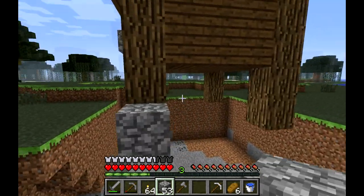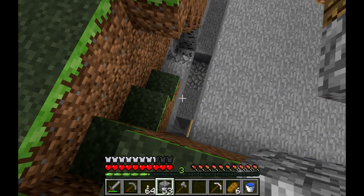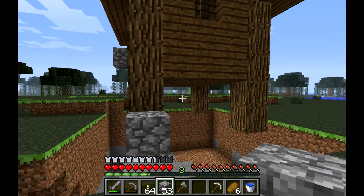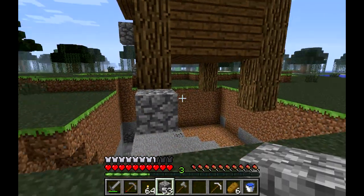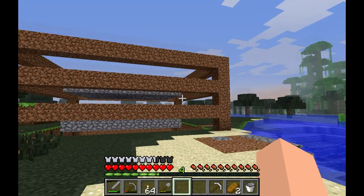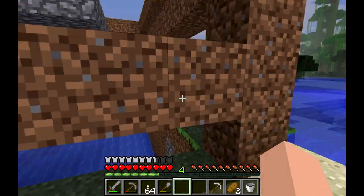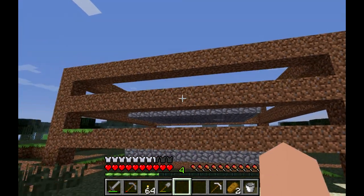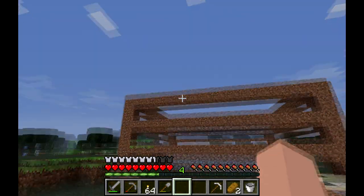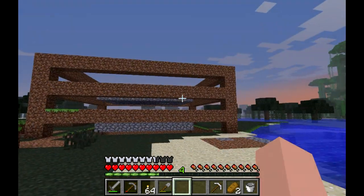We'll do a second platform and put in some water streams so that when witches walk off they get collected down and drop to their death, and I'll pick up drops every once in a while. I'll tear down this and put in the platform real quick. The platforms and water are in so witches will fall down. I'm going to put on a humongous roof and then we'll do some caving — I'll show you again when I get the roof done.